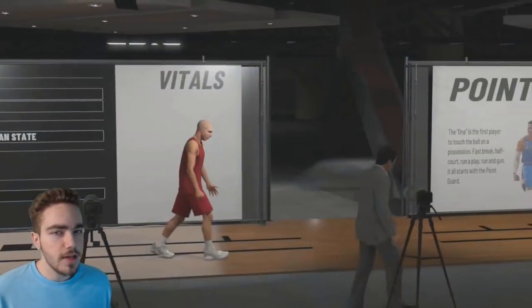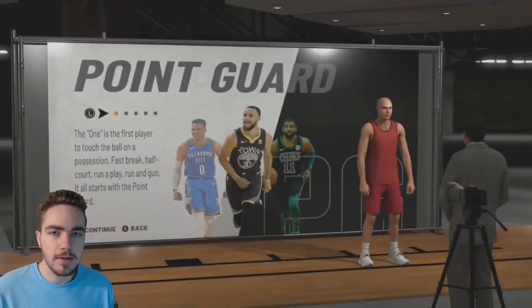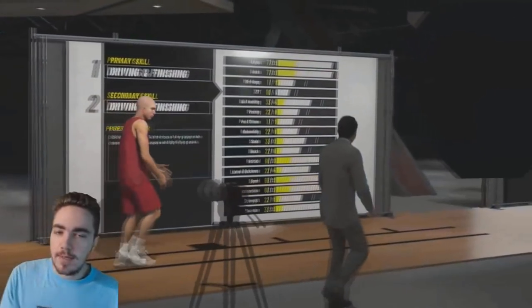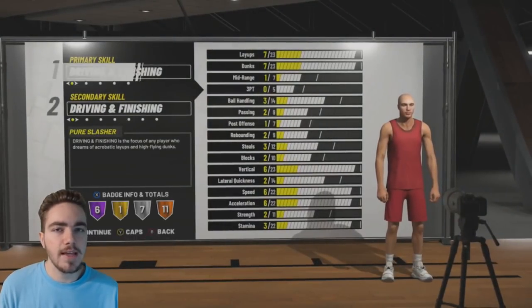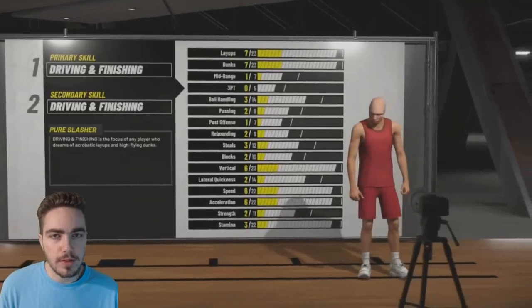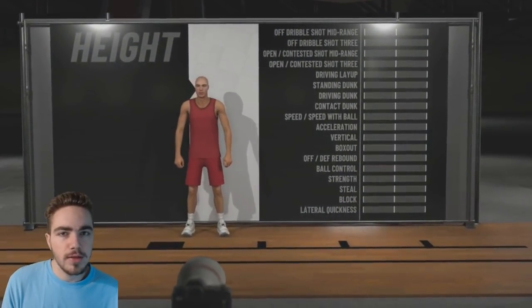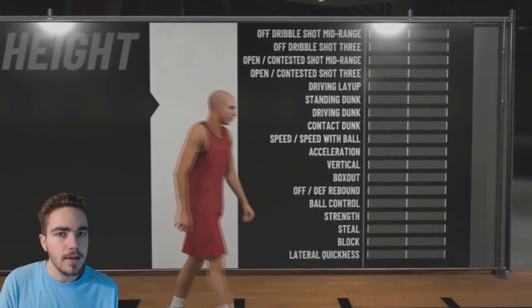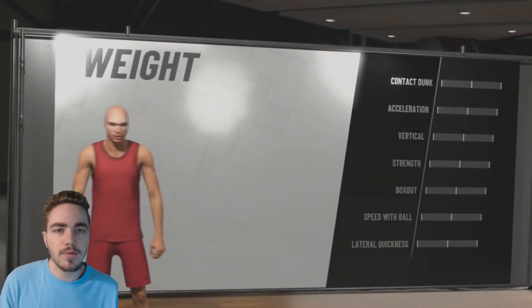I would advise you to do this at your own risk. Make this glitch on a new MyPlayer — do not use a player you eventually want to put VC on. You can make the same exact player, delete this file, then remake the same player and put VC on him, but do not do this method with a player you care about, just in case 2K wants to reset your player. I heard one guy got banned because he was using the zero minute glitch to get rep, getting like 3,000 every two minutes — so I wouldn't use this to rep up your player either. After you're done, just delete the player.